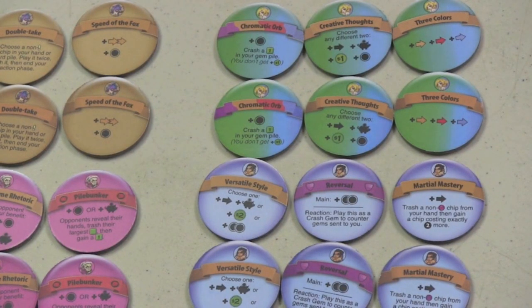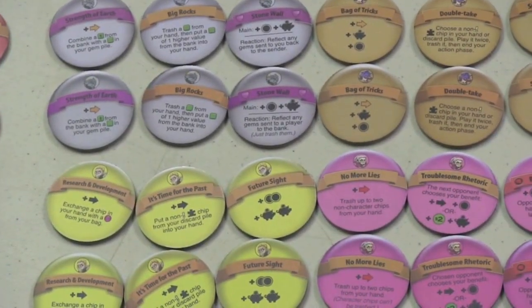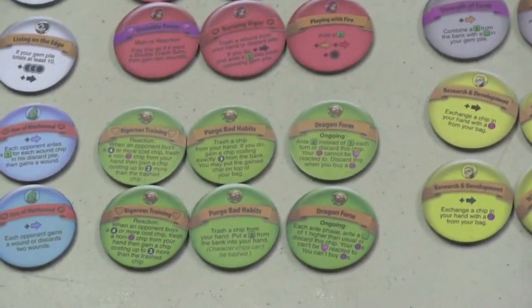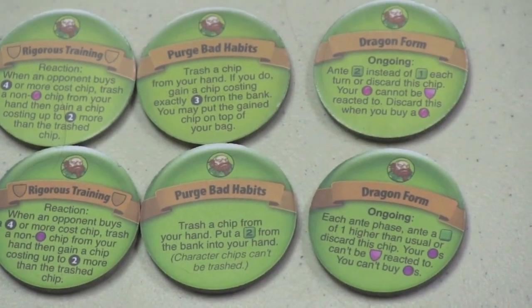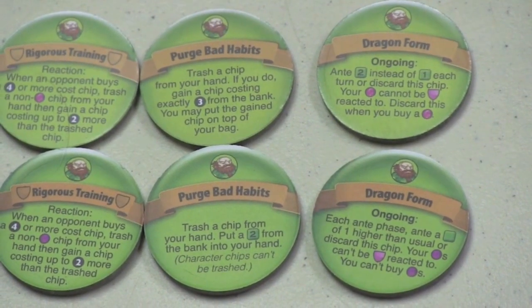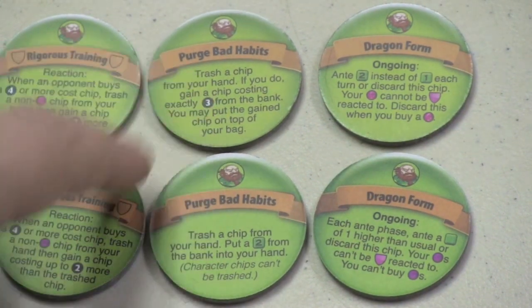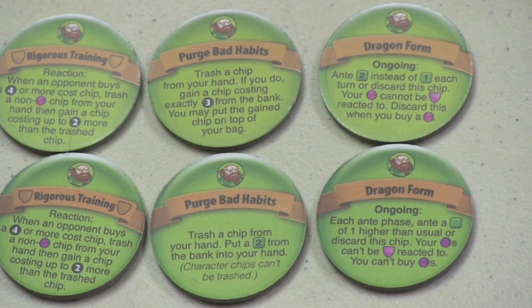The top row here is the old chips from the second edition, and the bottom row is from the third edition. Six of the characters are functionally the same as the original set. There are four characters that have been changed. Midori has basically one chip that's the same, and the other gives him a price chip instead of taking a chip that costs three or less. And then his dragon form is slightly different.